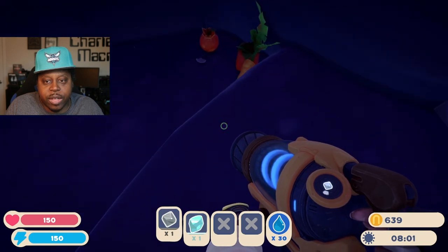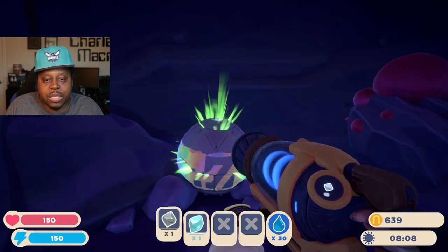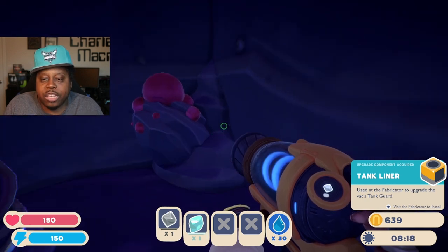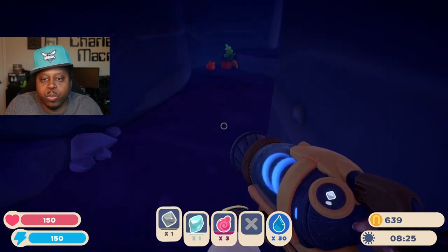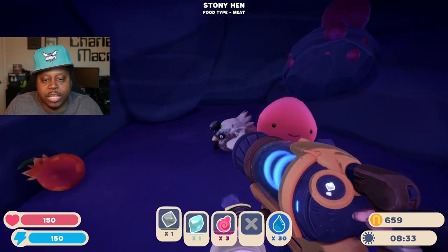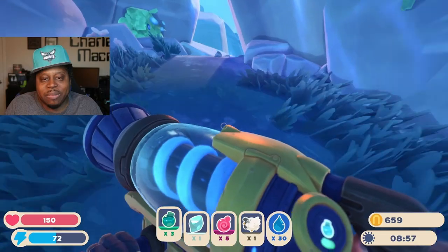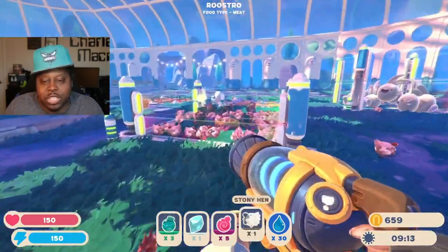Let's see what's in here — a lot of times you'll find a little resource. What is this? This was one of the ones I found — I took a screenshot of where I found the chip tank liner, used the fabricator to upgrade the vac tank guard, so I'm not sure exactly what that does. We'll find out. I'm gonna go ahead and collect these because we don't have to go back to the house to get them. Let's see what's in that — oh, that's a new chicken type! The stony hen! We're gonna go back really quickly just because I want to get this hen in here.